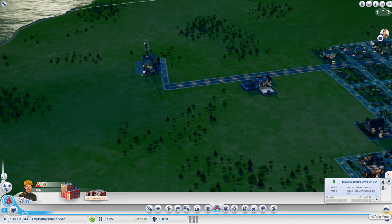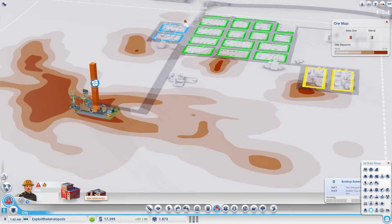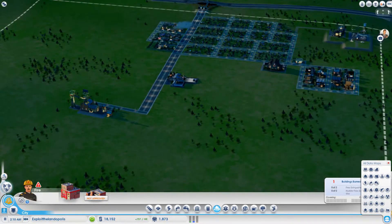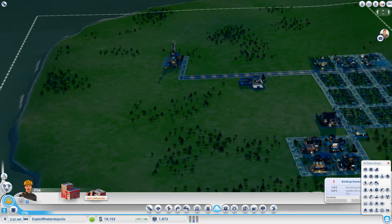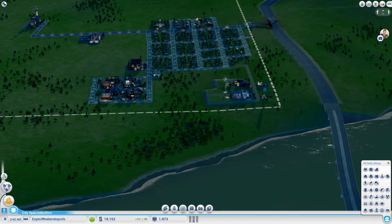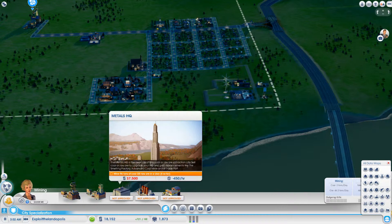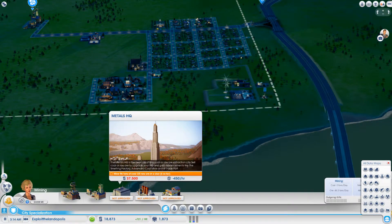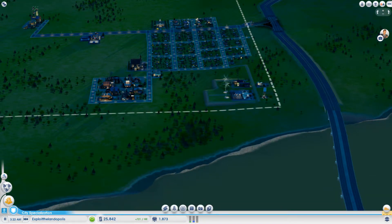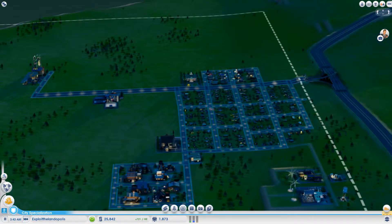One problem is what happens when the ore runs out — does it regenerate? We can also turn ore into metal and sell it for even more money using a smelting factory, which needs a metals HQ requiring 96 tons of coal or raw ore per day. If we start pumping out coal from the ground, we can work toward that.